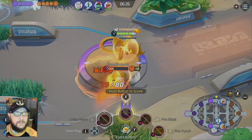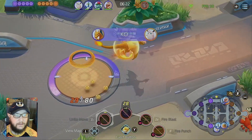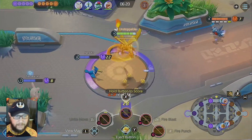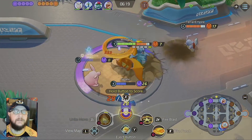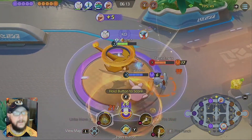Let's go ahead and Seismic Slam the Wigglytuff, burn her from the sky. And now, this is one of the big problems with Seismic Slam: you can't turn in while you are in the air, and you cannot cancel your ultimate early.